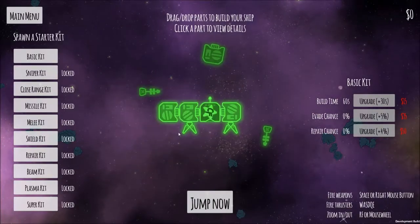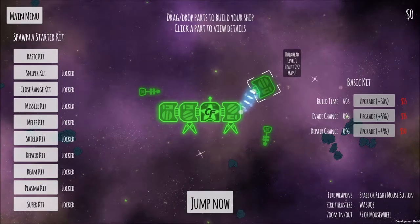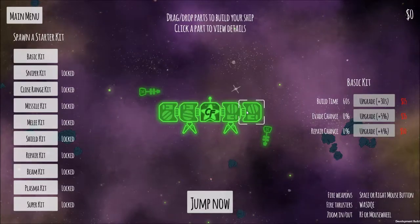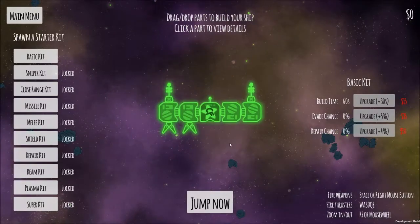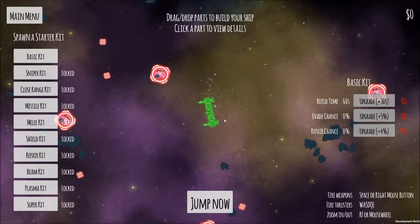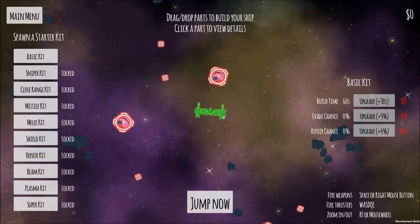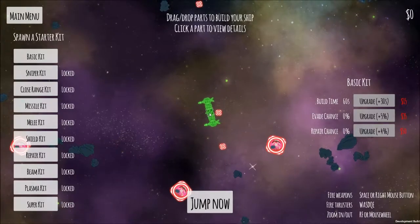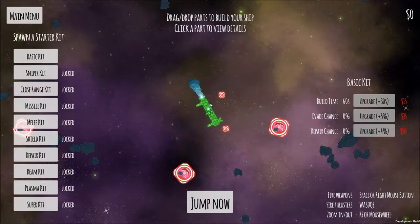Each of these blocks — that's a bulkhead, it's a level one bulkhead — has two health and a mass of one. Mass does matter as far as how your ship moves, and distribution matters as well. If I put both thrusters on one side and try to move forward, I tailspin pretty well. The thrusters only work in the direction that they're pointing. If I go forward those will work, but if I try to go backwards only my cabin thrusters work, as well as strafing. If I put that there, I can strafe a lot better.